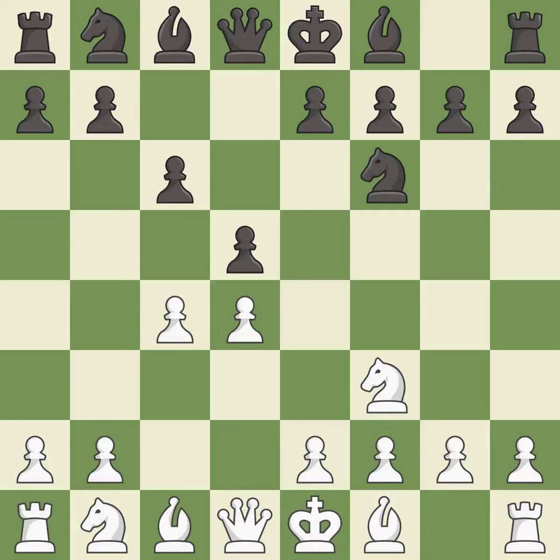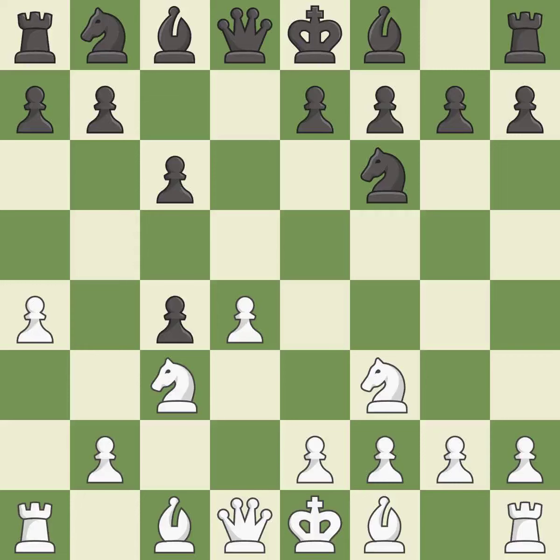Nf6 develops the knight toward the center, adds support to the d5 pawn, and controls the e4 square. Nc3 attacks the d5 square and starts to fight for the e4 square. dxc4 captures the c4 pawn and opens up the center. a4 stops the b7-b5 advance, which would have allowed Black to keep the c4 pawn.